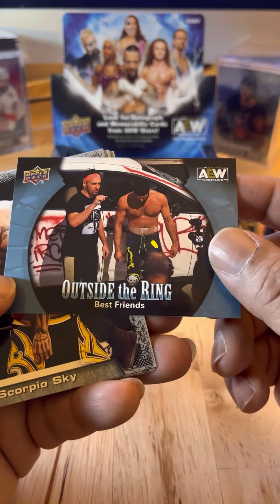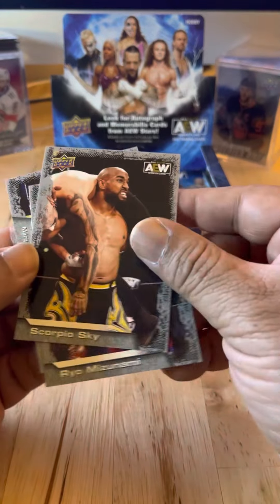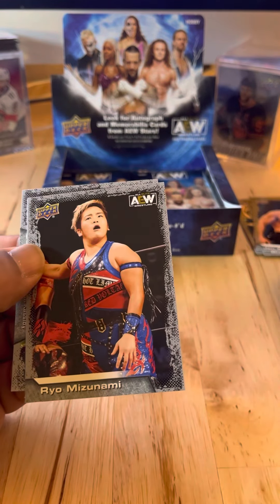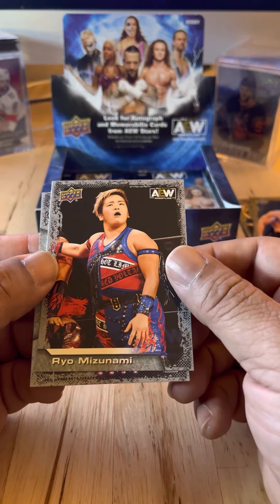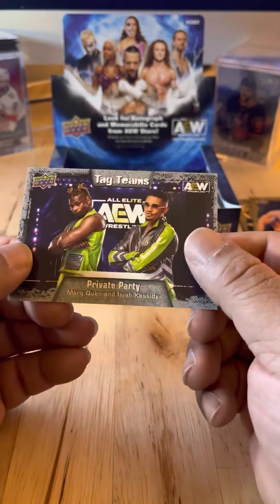Outside the Ring: Best Friends. Scorpio Sky — haven't seen him on TV in quite some time, I'd like to see Scorpio Sky back. Rio Mizunami. And Private Party.